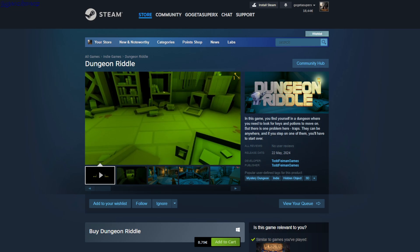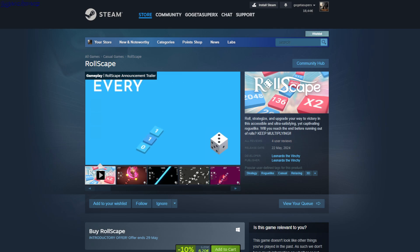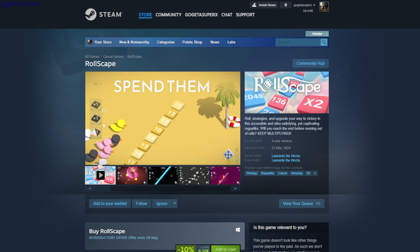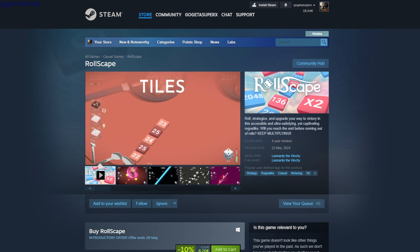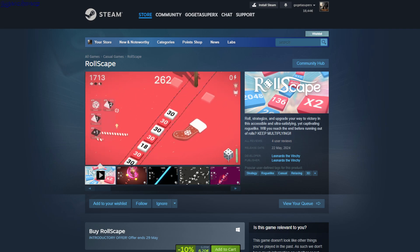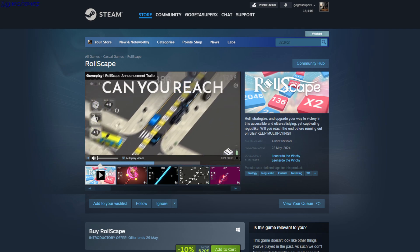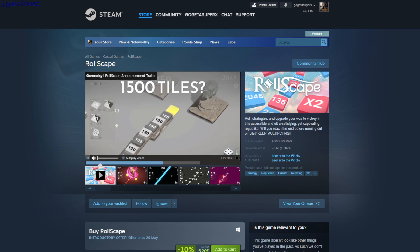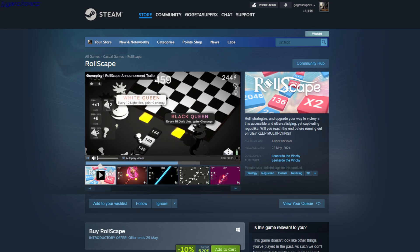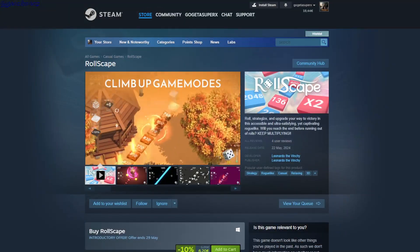Roll Scape — strategy roguelike casual. You keep rolling dice and numbers keep appearing at the bottom. You can change the face of the dice and every time you roll different numbers appear, but it's hard to understand without a tutorial. You have a limited number of rolls. It's $6.20.